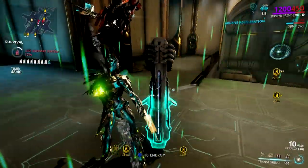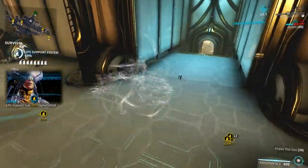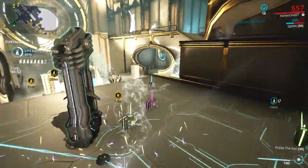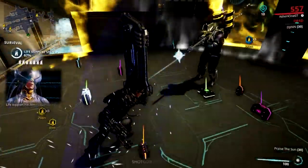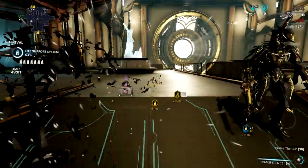For a very long time, all we hear when we talk about the Zephyr frame is Jetstream. Almost all viable endgame builds revolve around her turbulence ability, and in fact, even with the recent rework, many believed, including me, that you must build Zephyr around her turbulence ability when it comes to dealing with high level enemies. But that changed today — let's set aside those defensive focus builds.